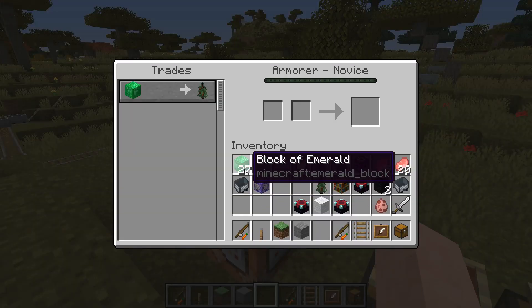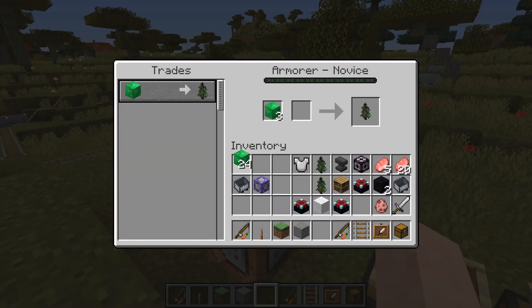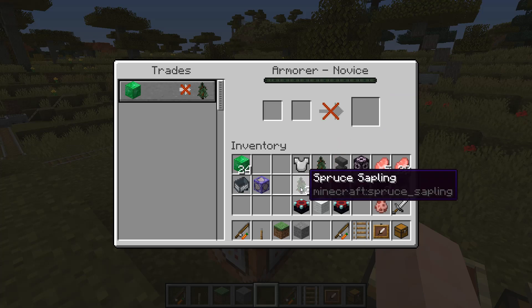If I were to put three saplings in here, then I could go over here and buy three saplings before having it run out.